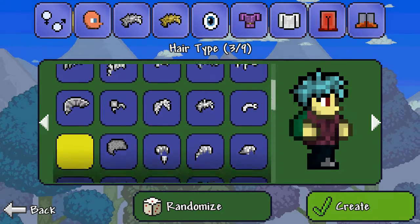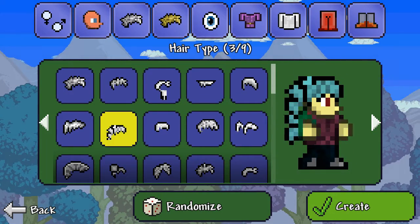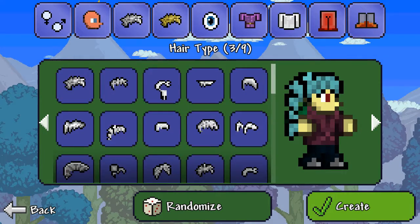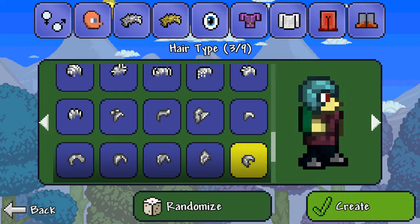I actually just now got this game. I really was looking forward to playing it, and I really just wanted to customize my character. As far as I can tell, there's not going to be any way to make this person look like a cat.